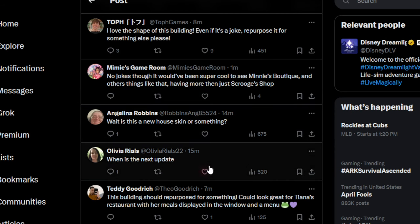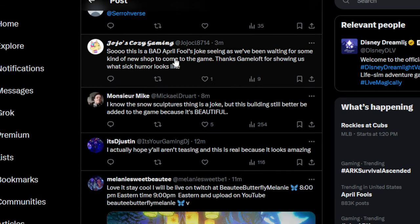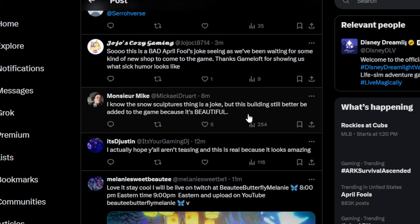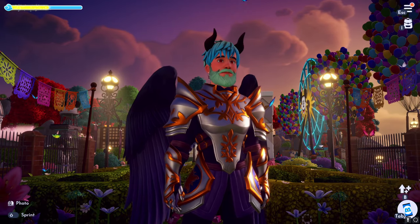Is this a new house skin or something? When is the next update? The next update they should announce here in a couple of weeks, but I think it's going to be around the end of this month — around June 23rd is what we decided it was probably going to be. Teddy says this building should be repurposed and could look great for Tiana's restaurant with her meals displayed — Teddy may be onto something, that's a really great idea. Someone said this is a bad April Fool's joke seeing as we've been waiting for some kind of new shop. I don't think it's that deep, especially on April Fool's Day. I truly believe it is a premium house skin or a new building, but I don't think it's going to be interactable. I know this snow sculpture thing might be a joke, but this building still better be added to the game because it is beautiful — they're not going to develop it and make the image just for that.